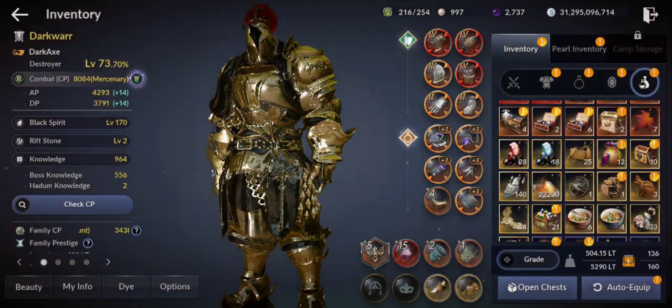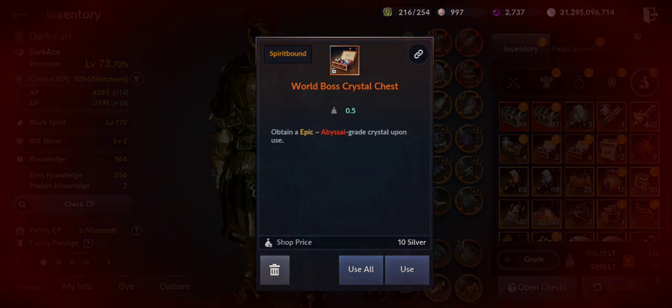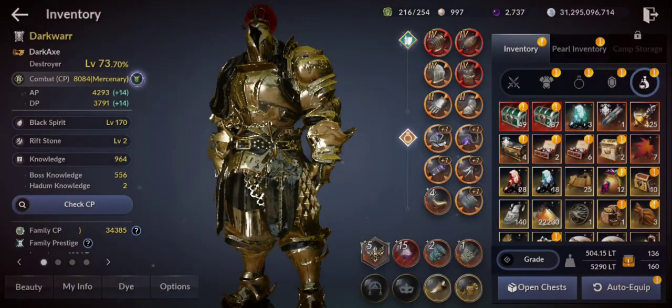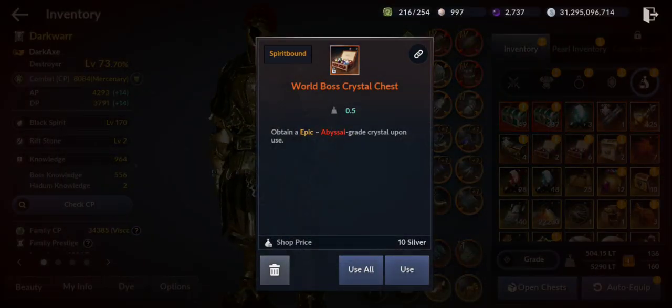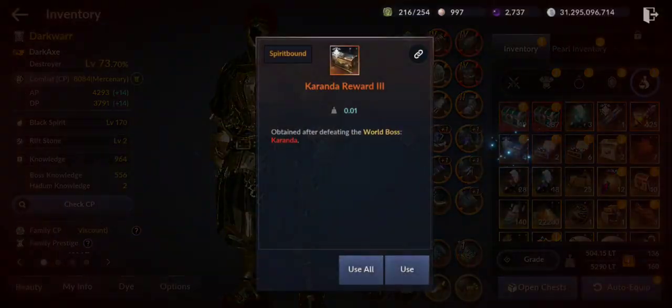They definitely need to fix the multiplier for boss knowledge — why isn't that included? I also got wall boss crystal chests epic-to-abyssal, 6 of them, plus 2 abyssal ones, and I still have four more chests to open.